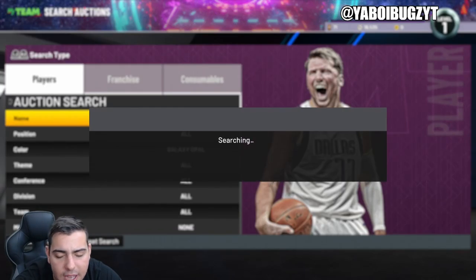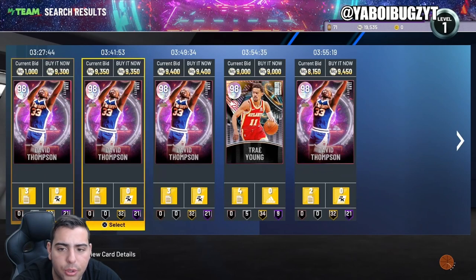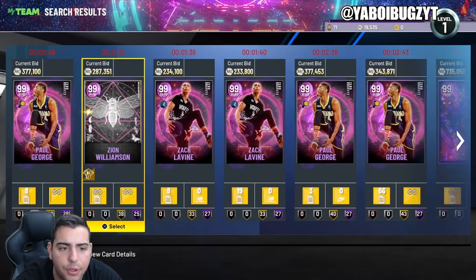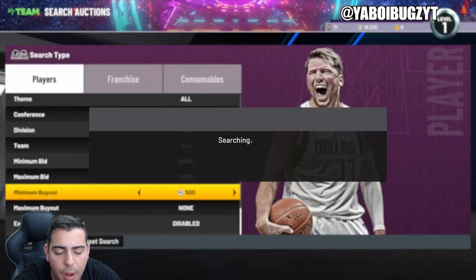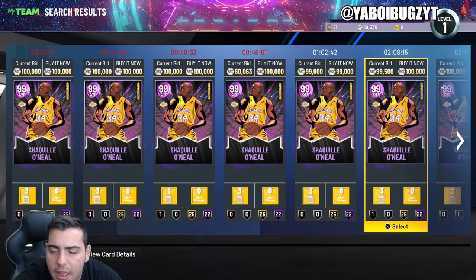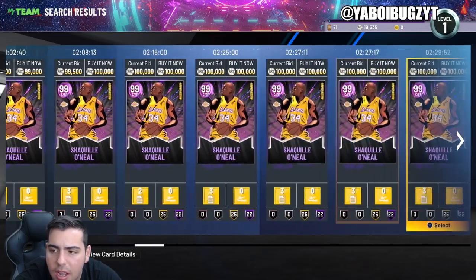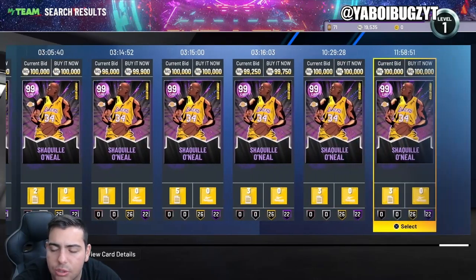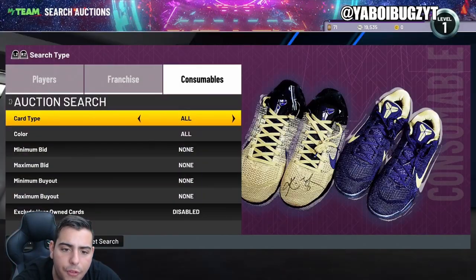The Galaxy Opal filter has the most market movement — pink diamond and opal are probably the two best filters in the game in my opinion. Next up is the dark matter filter — it's great but you do need to enable one card: Shaquille O'Neal. That's basically the only card you need to buy, maybe Westbrook depending on the situation. Buy Shaq for 100K and this filter is absolutely golden.